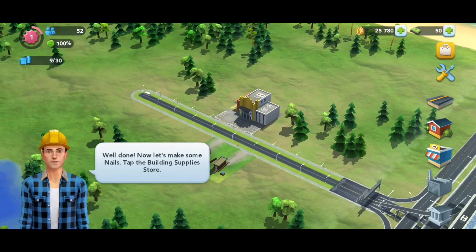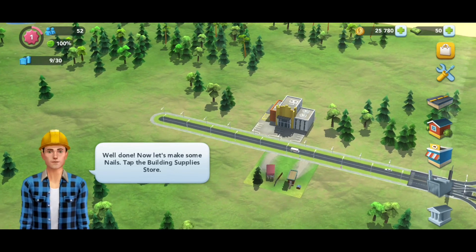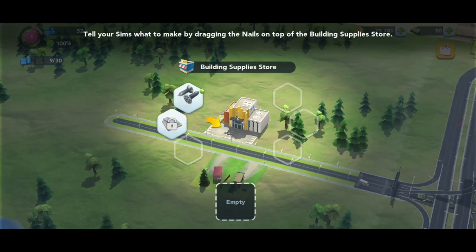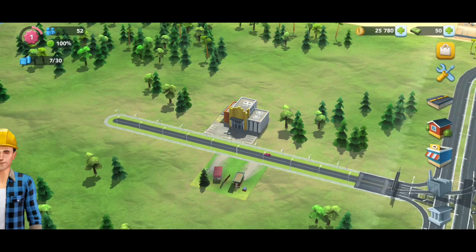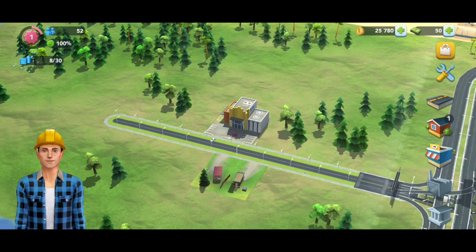If you want to choose from here, you can find a truck in the city. You can find a small truck here, you can find a car here. There is a car in the supply store. Here we have nails — the nails will be produced. Tap to collect. Okay, we have nails too.